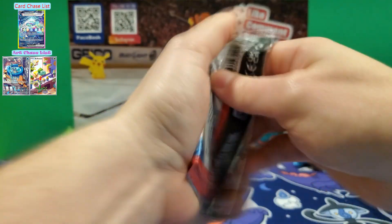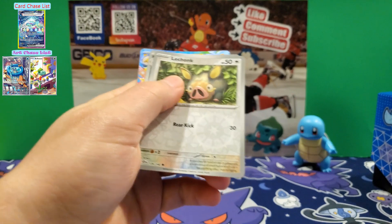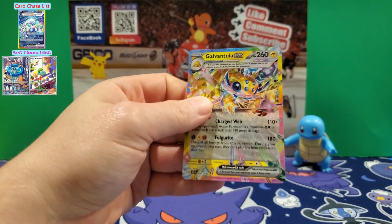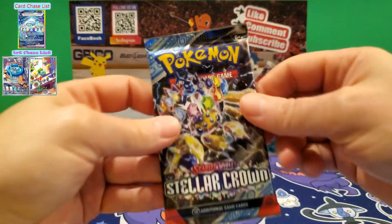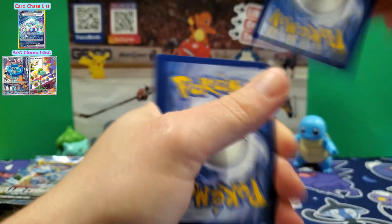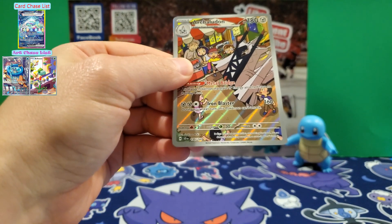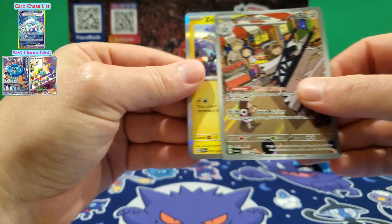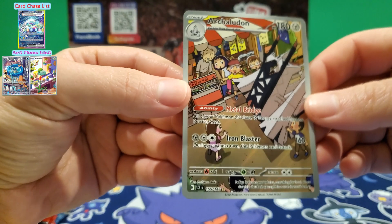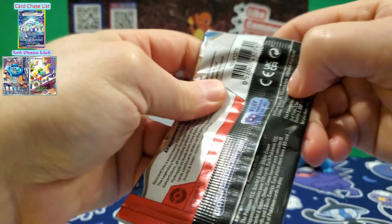Alright, we're gonna skip right to the cards. Here is a Galvantula EX — very nice, very colorful card. Next pack. Here's our first illustration rare — it's a Zoroark illustration rare. And here's an Archaludon — that's how you say it — it's a pretty nice card.